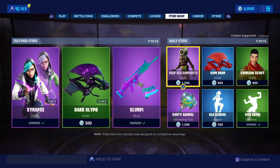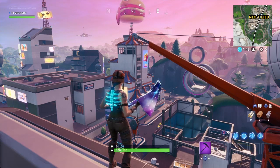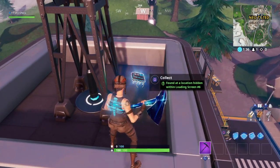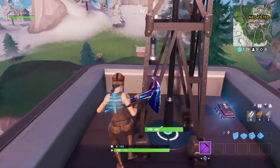Anyways, without further ado, let's get right into the video. First, we're going to go over FortByte number 2, which is found at a location hidden within loading screen number 6. For this one, you're going to want to either land or build up to the clock tower in Neo Tilted, and you'll find FortByte 2 right on top. Simply collect it — you don't need any specific skin or emote — and you'll be all set with FortByte number 2.